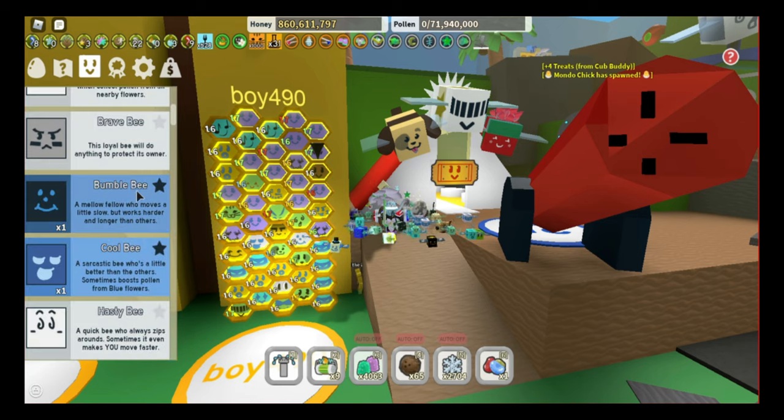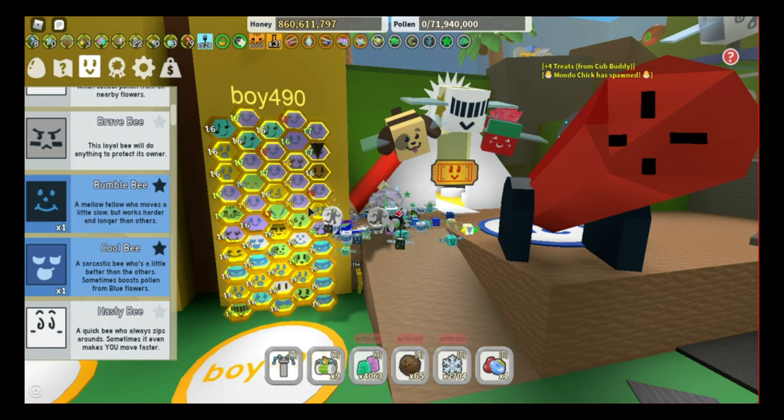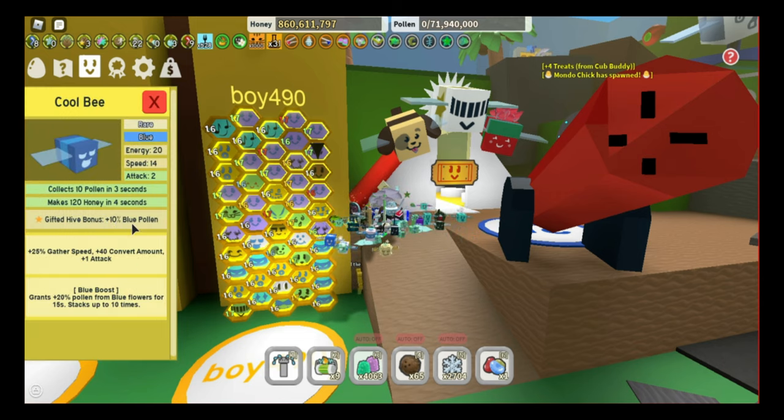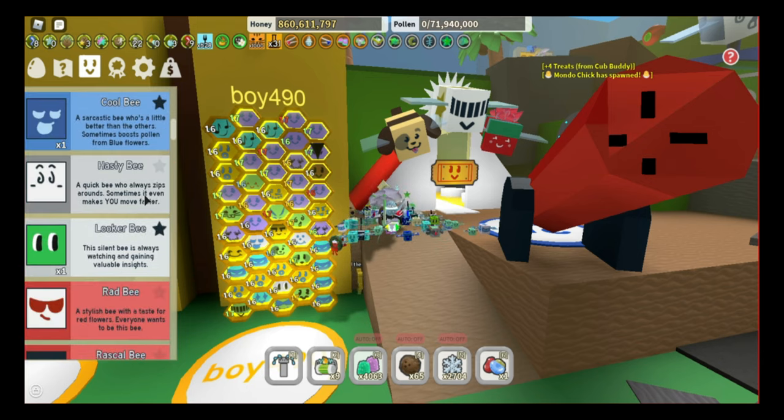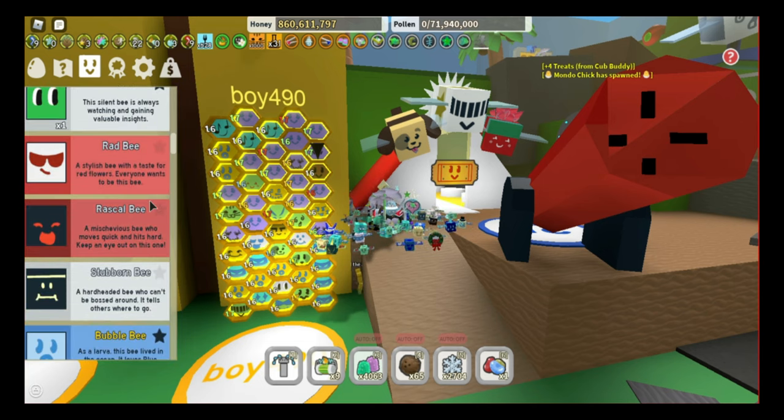For a hard blue hive, I'd recommend having a bumble bee because they give a lot of blue bomb pollen, and with a hard blue hive you'll have more bumble bees and ninja bees getting value out of the cool bee. Keep a cool bee — 10 blue pollen is still helping in the background. Hasty bee you surprisingly don't need, because with all these ninja bees you'll basically have max haste. Looker bee is important for every single hive — that critical power is very important and it drops focus, so keep a gifted looker bee.